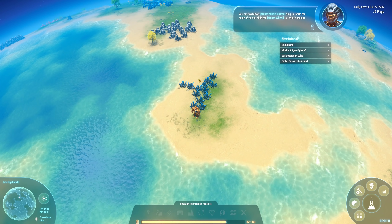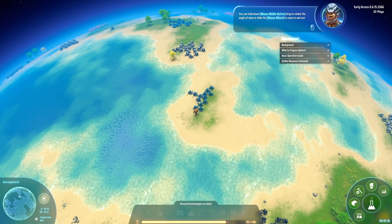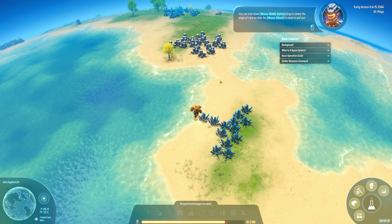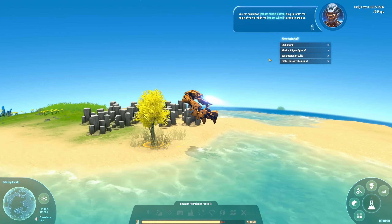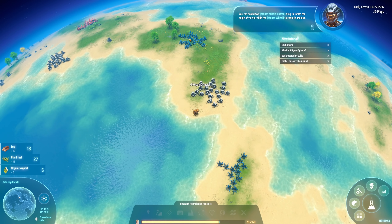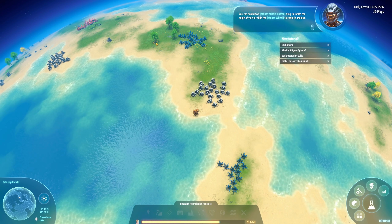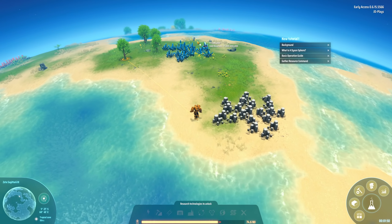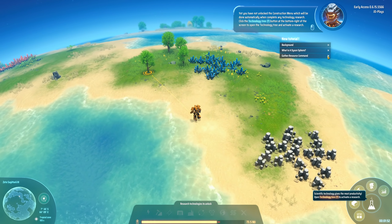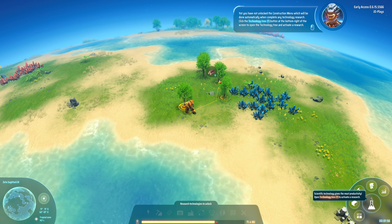A quick look around and we can see we have coal, iron, and stone. There's more coal over there, some more iron over there. But this is going to be very, very hard to build on. Did I mention we fly? We've got iron here, some copper here, and some stone here. So I think we're going to wander over this direction and start our base here.